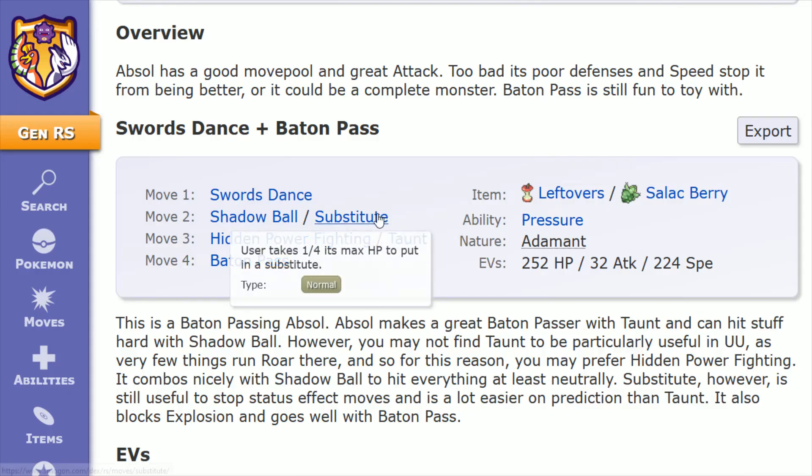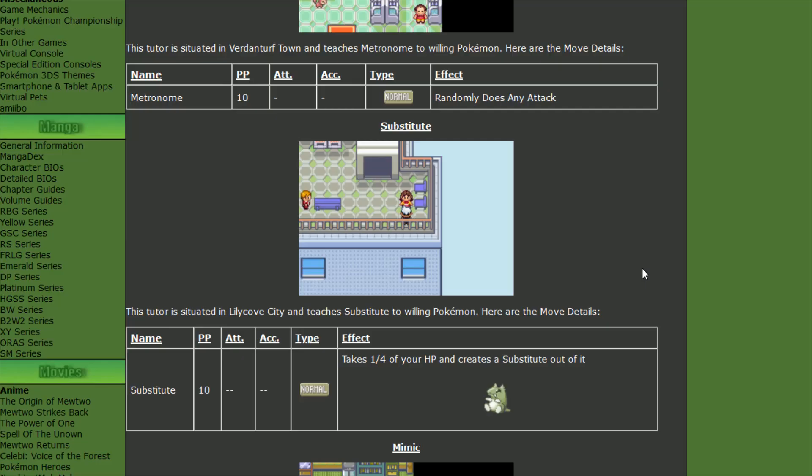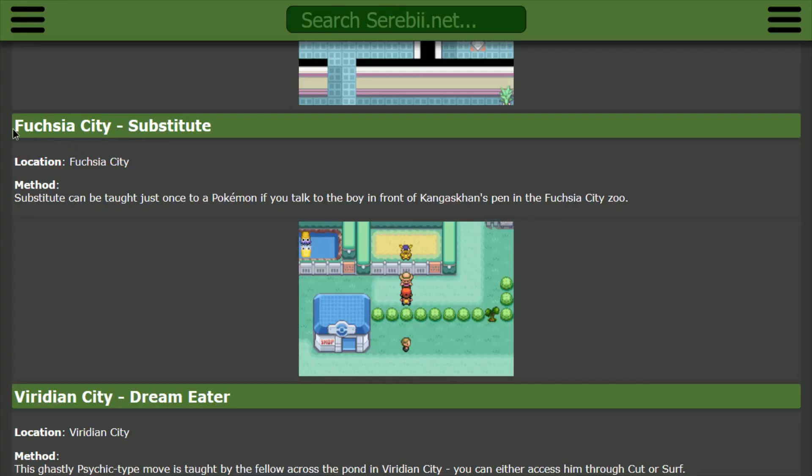You can also slot Substitute into this build. Substitute takes one-fourth of the max HP to put out a substitute in its place, and that's a nice thing to have especially when you're trying to power up using Swords Dance — being able to hide behind a Substitute can be very beneficial. Substitute can be learned through a move tutor at the top of the Lilycove Department Store in Lilycove City, or in FireRed and LeafGreen in Fuchsia City in front of Kangaskhan's Pen at the Fuchsia City Zoo.